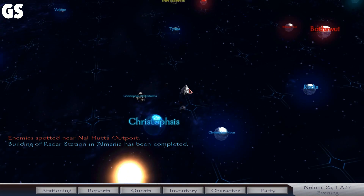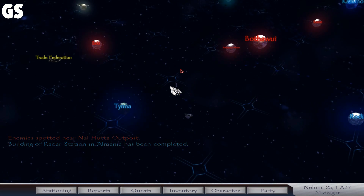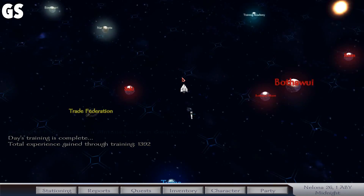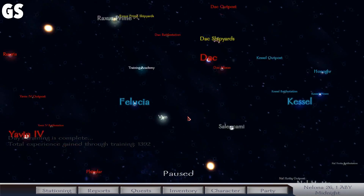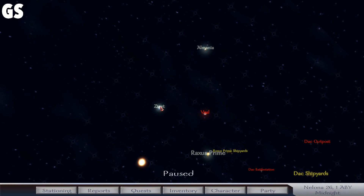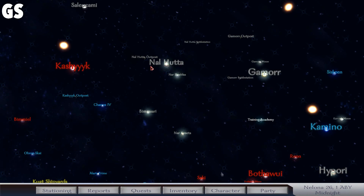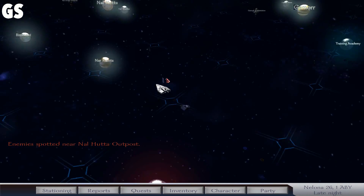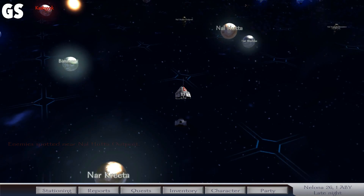And we still have... Elmania has completed something. Where's Elmania again? Is it with our Raxus Prime territory? It is. So that means whatever is going to be done at Ziost is probably going to be happening soon. I do want to head over to the Hutta outpost, because apparently the Hutts are not done yet — they're the only faction I'm at war with right now.